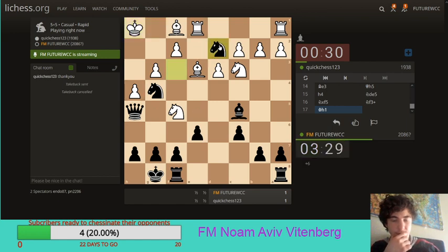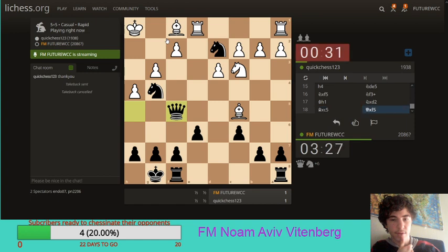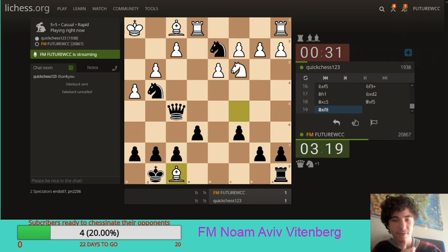Yeah, let's take on d2, guys. I can take on f5 with the queen now if I want. I clearly have nasty ideas of knight takes f2 and stuff. A lot of ideas in this position on how to finish off my opponent. I've gone to knight takes f2, threatening checkmate. So let's play that.